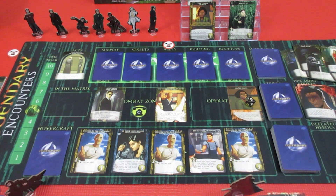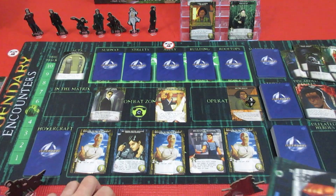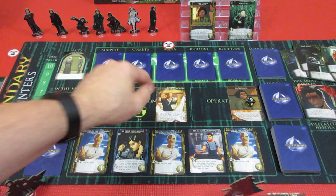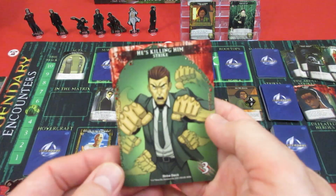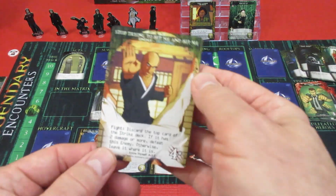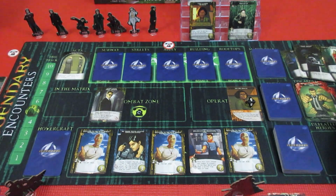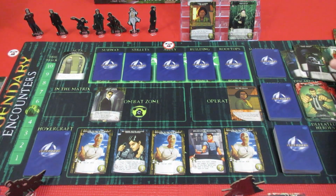We just need one more training mission completed to see the Oracle. It is all up to the strike deck — with the four attack on this card, I'm gonna try the training. This has to be a two-plus... and it is a three! Oh gosh, absolutely what we needed. 'Discard top card of strike deck; if it's two or more damage, defeat this enemy.' And that is our seventh training mission completed!